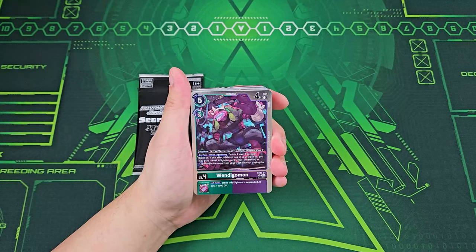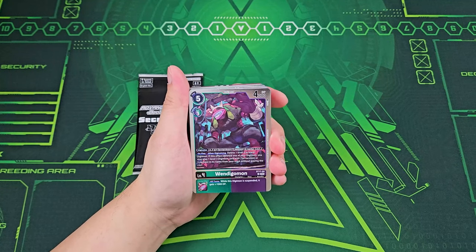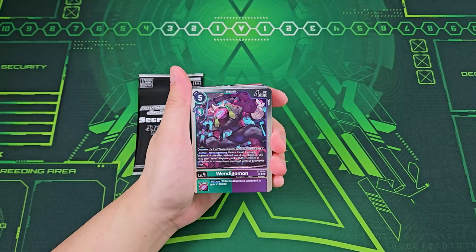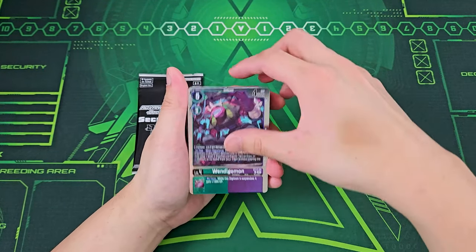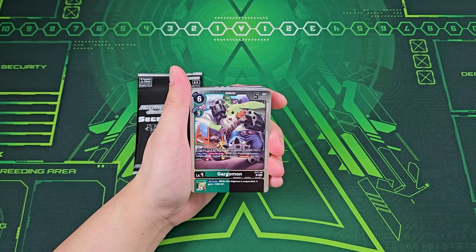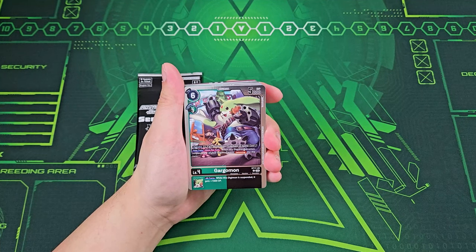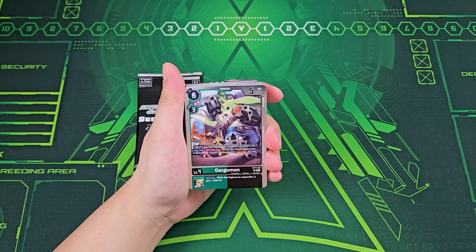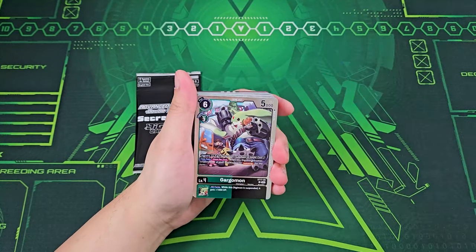Now we got a brand new Wendigomon. On play and Wendigivolving effect: deleting one of your level three or lower Digimon. If this effect deletes one of your Digimon, you may play a level three with Terriermon or Lopmon from your trash back for free, so you get on-play effects. This one deletes any level three — your own or your opponents. Now we got the Gargomon, which can digivolve for three on top of any Terriermon or Lopmon in name for the cost of two. Your turn once per turn when this Digimon becomes suspended, when your Digimon gains jamming. So you can actually straight up attack with this guy and then immediately give it jamming — pretty cool effect — plus extra 1000 DP all turns as long as it's suspended.